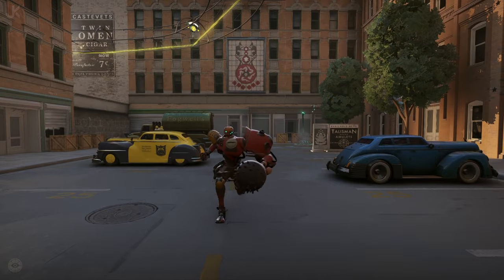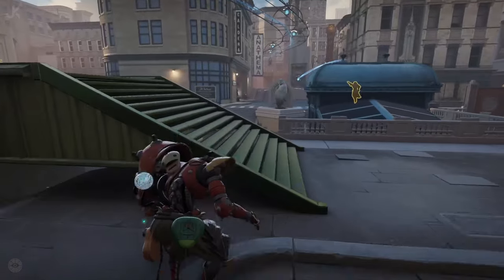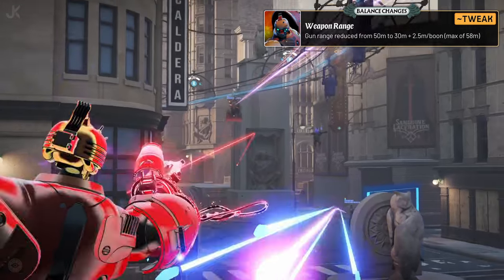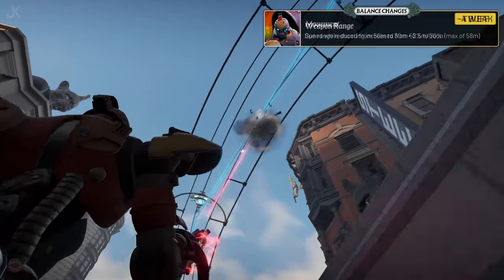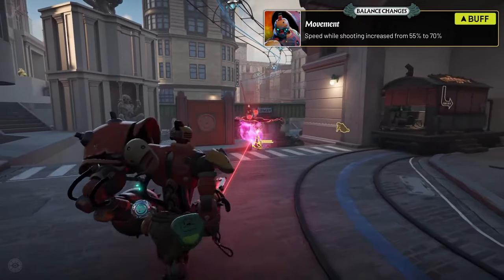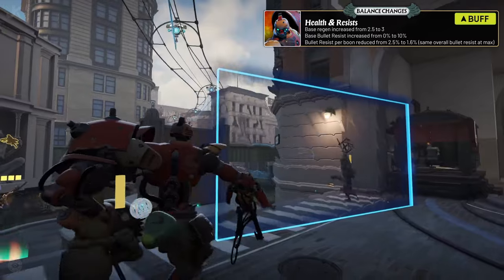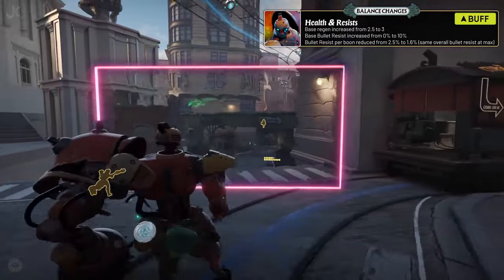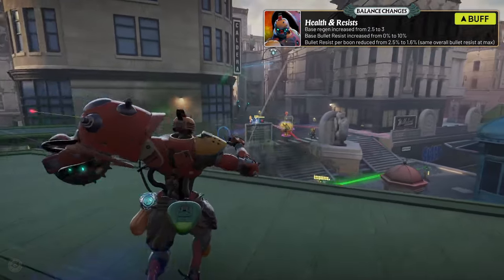Next is Bebop, who received the most changes this patch. His gun range has been decreased by 20 meters in distance by default, but now will increase by 2.5 meters for each number of boon stacks he has. His movement speed while shooting has been increased from 55% to 70%. Bebop also received base regen, base bullet resist, and bullet resist per boon changes. These changes will help him stay healthier in the early game and allow him for a better transition into the midsection of a match.